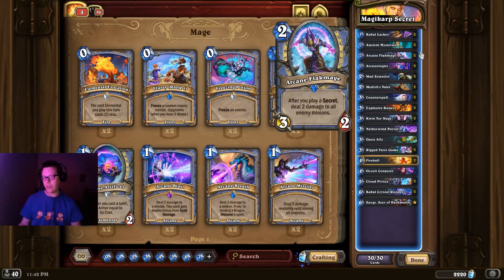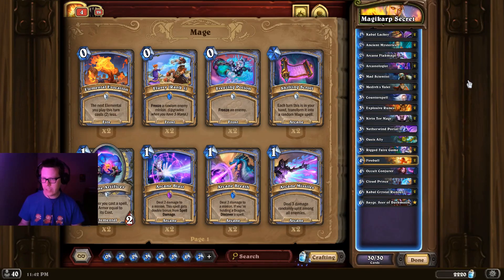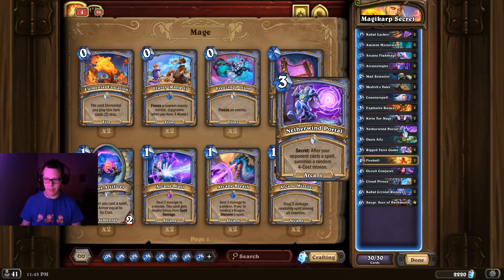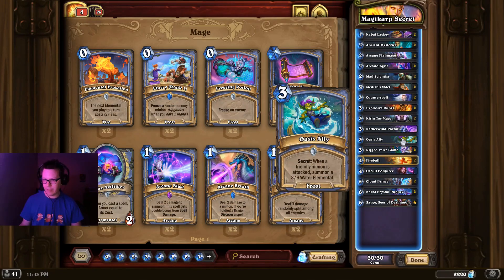Another version of Mage you're probably familiar with is Secret Mage. This is pretty much exactly the same as Secret Mage before the Forged in the Barrens expansion, but with the addition of Oasis Alley — a 3-mana secret: when a friendly minion is attacked, summon a 3/6 water elemental. It's basically a guaranteed better pull off your Netherwind Portal, but also something else to play around when a friendly minion is attacked — something we don't see too often in Secret Mage decks.